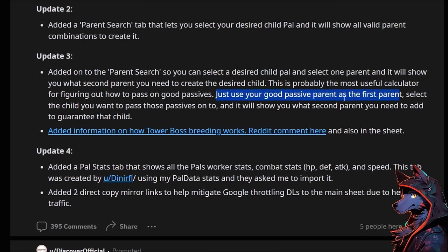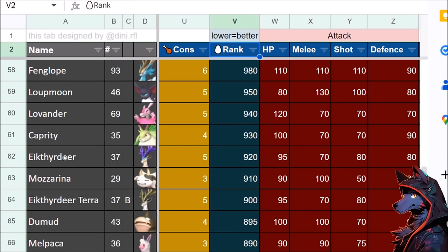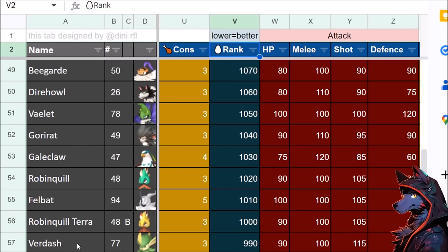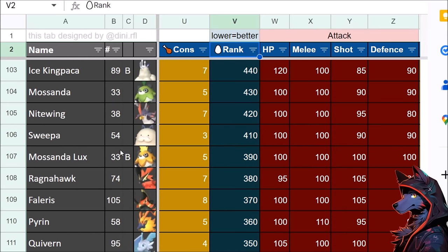Another update lets you select a desired child pal and one parent, and it will show you the second parent needed. Use your good passive parents as the first parent, select the child you want to pass those passives onto, and it will show you the secondary parent you need. We also now have datamined stats, making this the ultimate spreadsheet for Palworld. We can see all the stats and numbers — including that Capridi and Malpaca have better breeding values than Verdash, and Lunaris is ranked quite high, which is why some people report getting Lunaris early from random breeding.